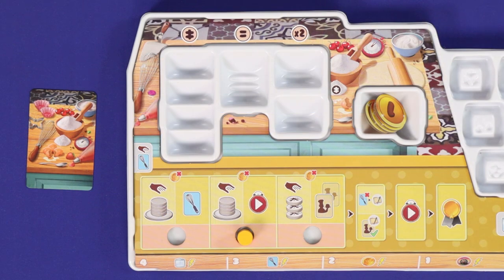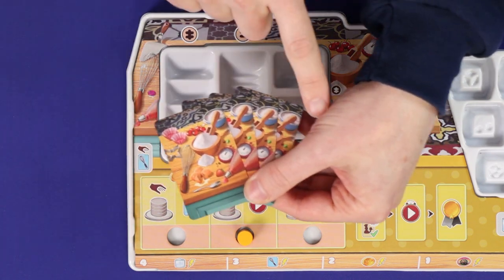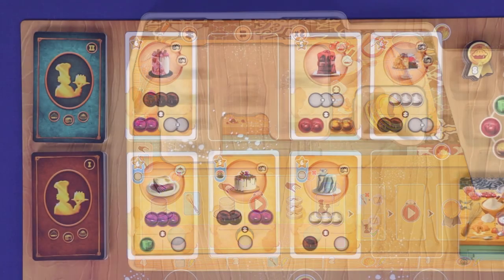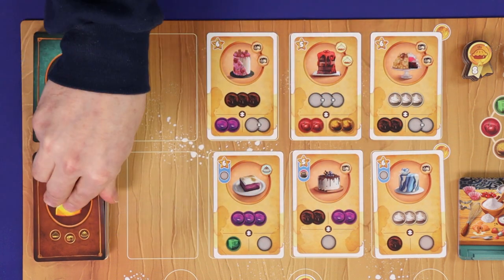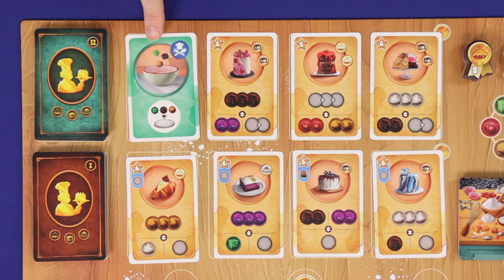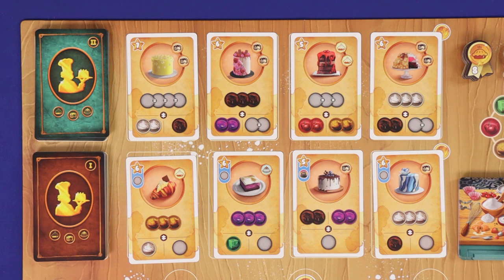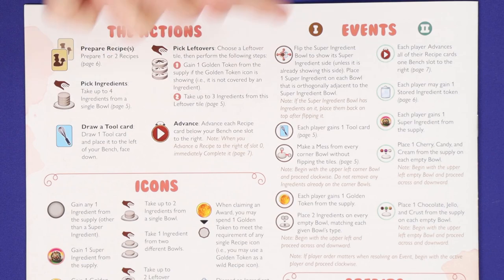Finally, there is a cleanup phase. If you gained any tool cards during this turn, including the one gained in setup, add them to your hand, and if you now have more than three tool cards, discard down to three. Refill the recipe market by sliding all cards as far to the right as they can go, and then redrawing from the top of the deck. Then if you drew any event cards, resolve the event, discard it, and continue drawing from the deck until the entire display is filled with recipes. The section on the back of the rulebook describes all of the event effects.